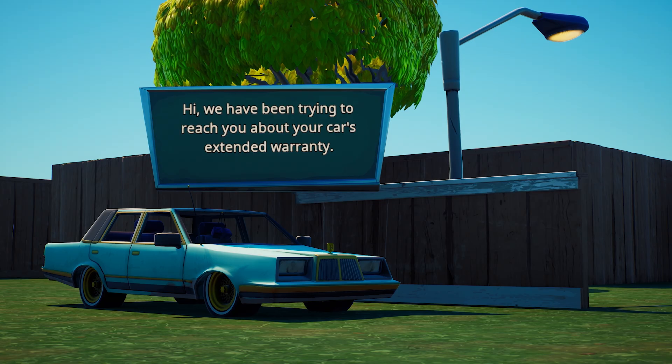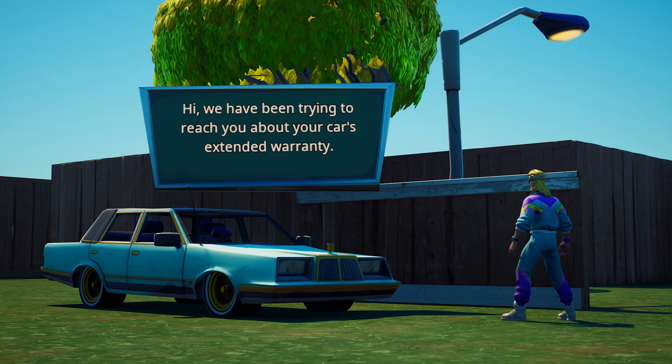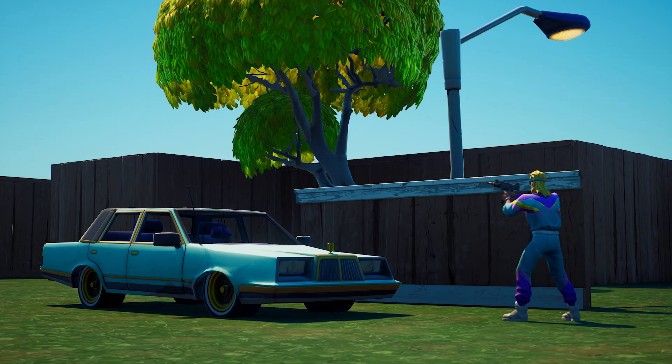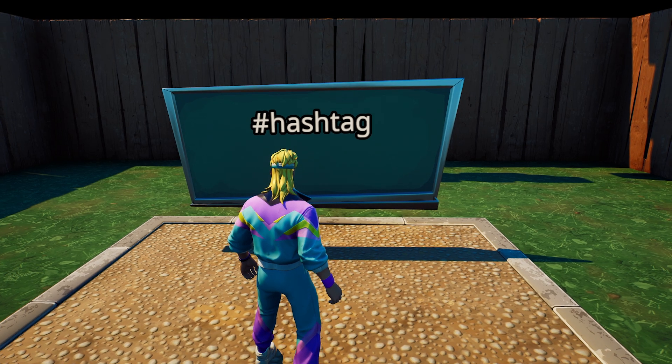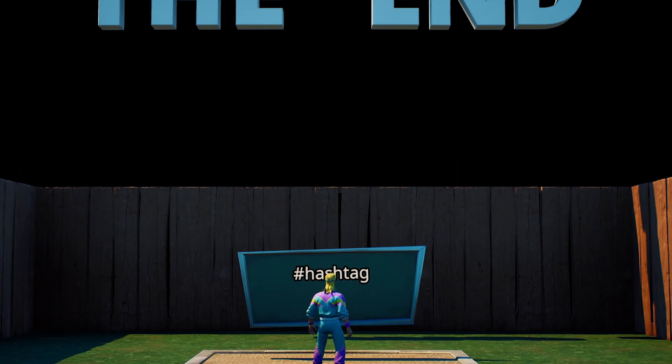Nay to dropping players right in front of pads as soon as they arrive. Yay for allowing players to experience what you've built without interruption. By all means, including your social media information on your island is fine — but put it at the end of your map.